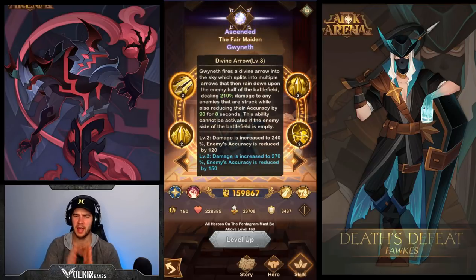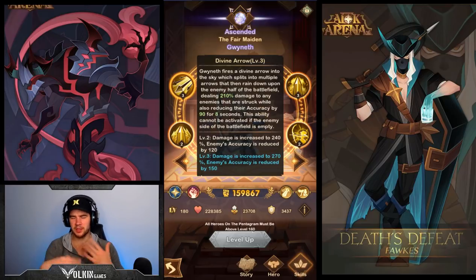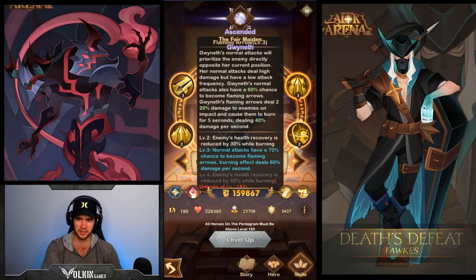Her ultimate is an AoE that only covers the enemy's half of the battlefield. If they've all pushed into your half of the battlefield she's just going to sit there full energy and not use it, so they need to be pushed back. That's why synergizing her with allies that can push back enemies is really nice. Basically it does AoE damage and reduces accuracy for eight seconds, which does pair well with things like Laika's signature ability where you get benefits for having higher accuracy than your enemies.